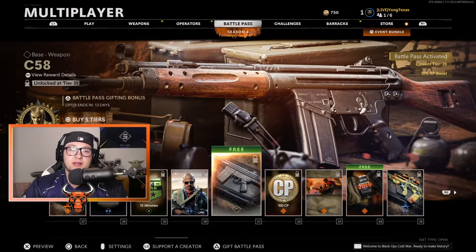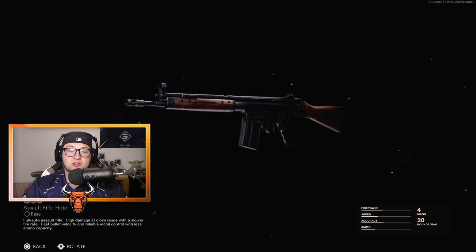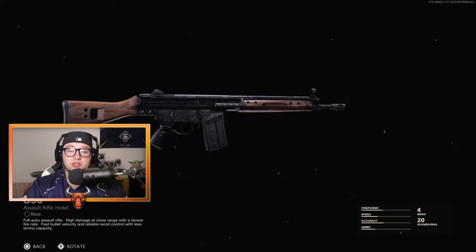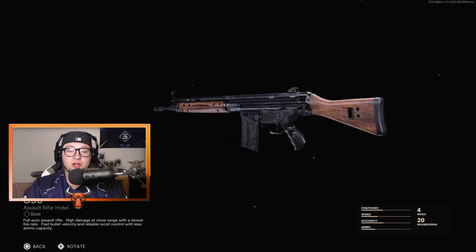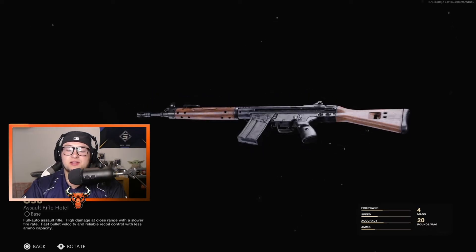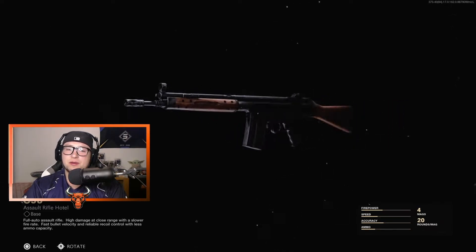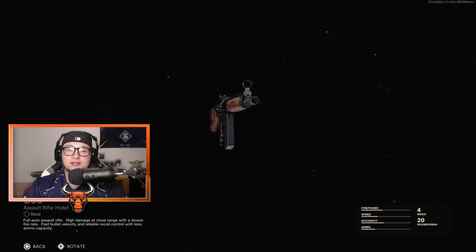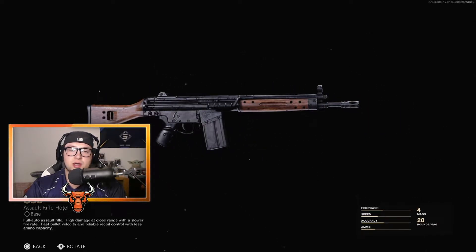And now the C58 — this is the other weapon we are getting in the Battle Pass. This is a full auto Assault Rifle with high damage at close range and a slower fire rate, fast bullet velocity, and reliable recoil control with less ammo capacity. This does have 20 round mags — that's a little iffy, but I'm sure you can get those attachments. This definitely looks to be a very close range AR, so I'm excited to give this a try.